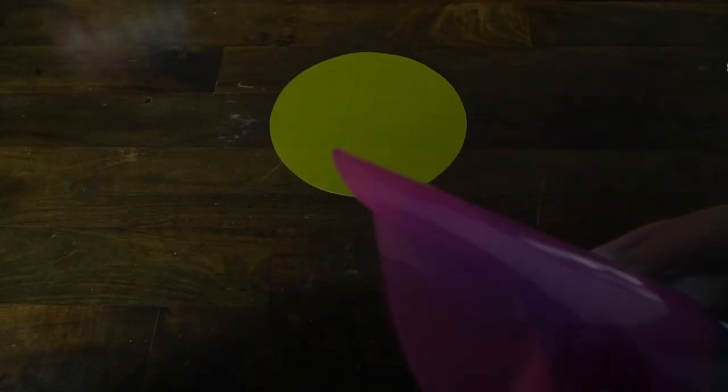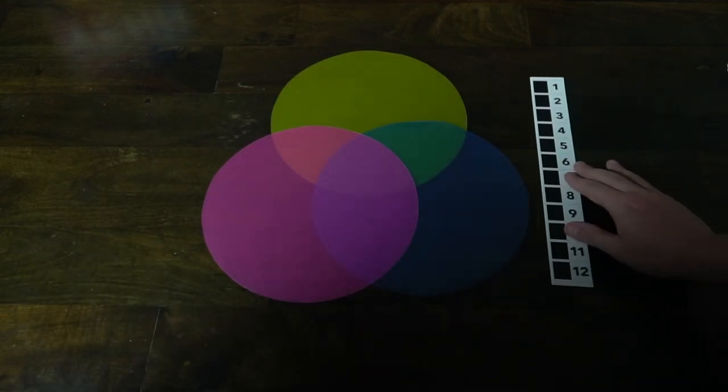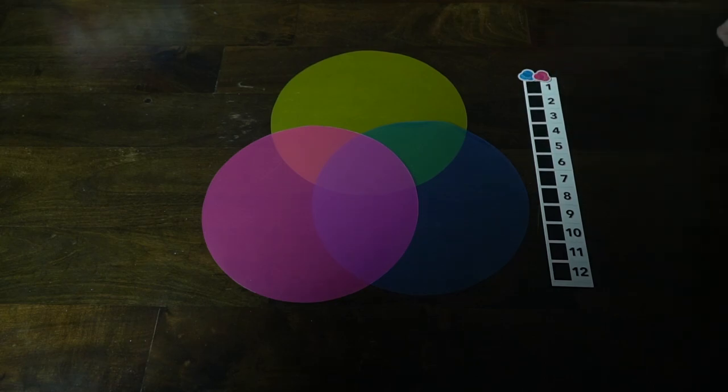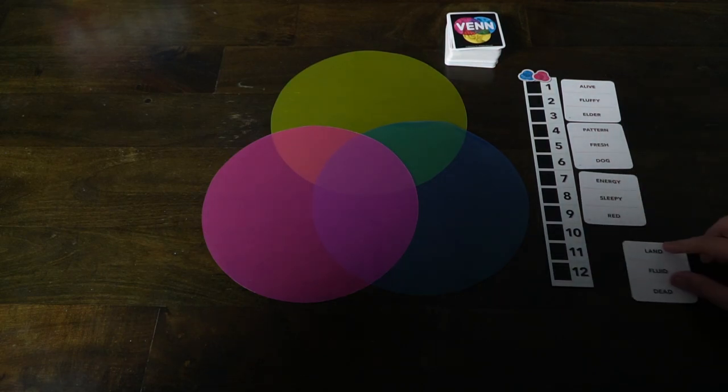In Venn, you'll be getting a stack of word cards, a stack of number cards, and a stack of art cards. First, you'll set up your Venn diagram for each team, making sure that the pink, blue, and yellow overlap a bit. Then you'll lay out the number track where you'll shuffle and place the word cards down.